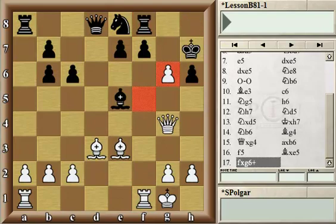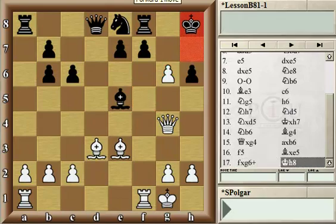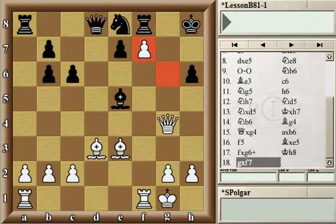Going back to the position after fxg6, Black didn't give up that easily but moved the king back to the corner instead. For the time being we are back to material equality. The problem is that Black is about to lose more material or even get checkmated. White took on f7, so now White is a pawn up and the Black king is getting into a more and more vulnerable situation. If it were White's turn again, White could easily just double up the queen and bishop on the b1-h7 diagonal and create a checkmate threat on h7.